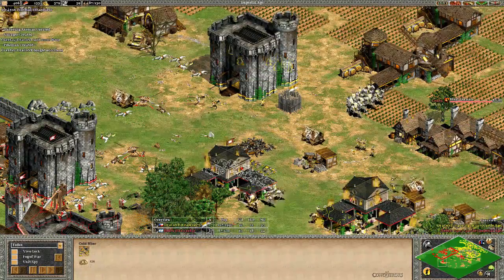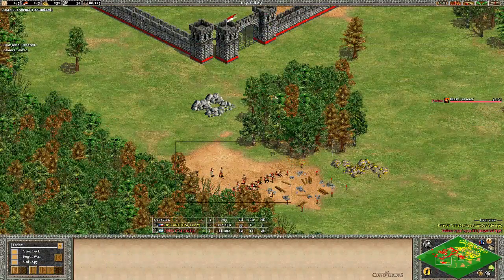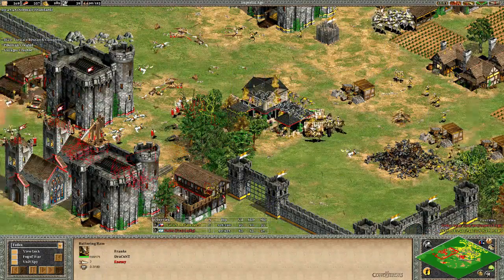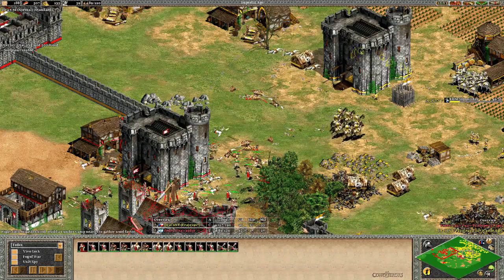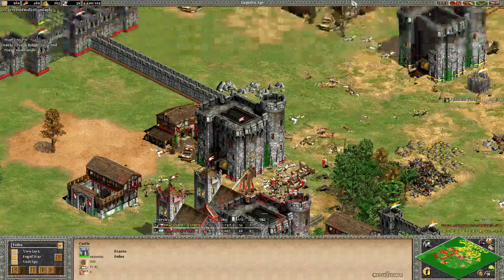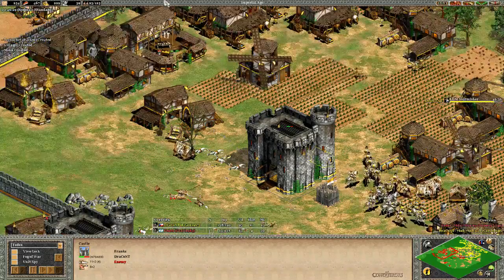Fedex is taking villagers forward and finally placing a town center outside his opponent's base — not inside it this time. He'll likely lose that one too though, so those two earlier town centers were fairly pointless since he never had the army to support them. He seems to be concentrating on monks and trebuchets, as those are doing the damage. Dracont has now lost about two castles, one or two town centers; he is doing Elite Skirmisher research and has a mix of skirmishers, archers, scouts, and knights — he's tried almost everything except throwing axemen.